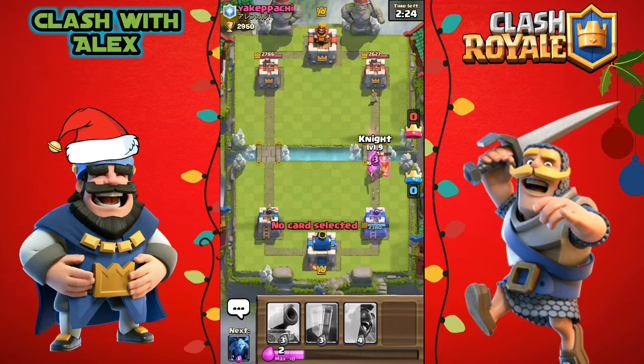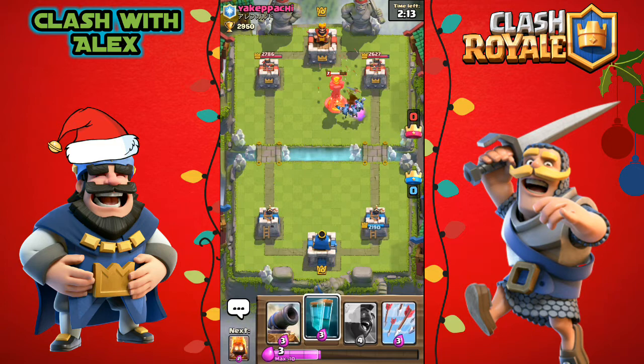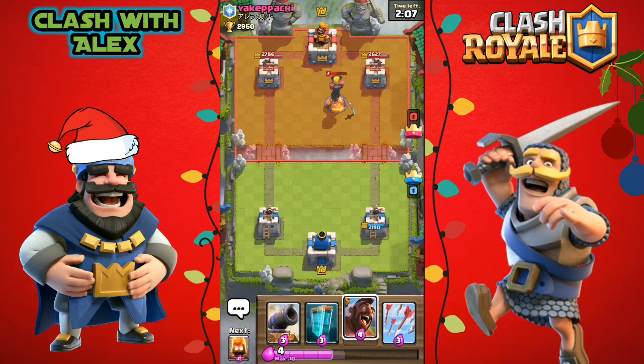Let's put some fire spirits down for that miner on the bottom right. He did get some chip damage with the musketeer, so let's put a knight to defend and some minions to attack. He placed an inferno tower, which is not a bad choice, and he did arrow down our minions.